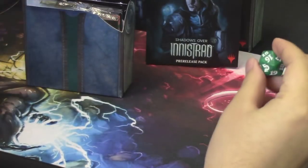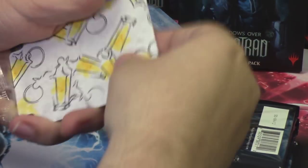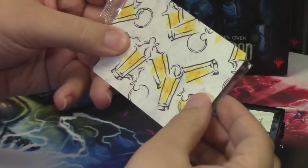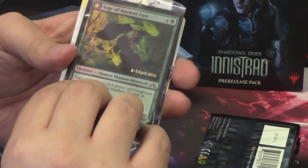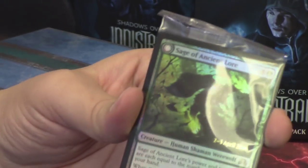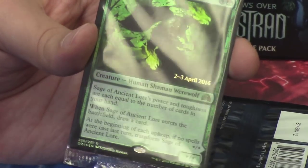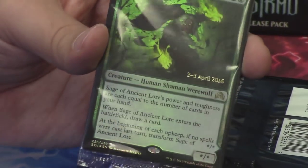We have another green D20 spin-down life counter — we got that last time as well. We have the weird separator with what Amy and Formy were calling lanterns; I still think they look like pacifiers and salt shakers. Our promo foil is a rare flip card, the Sage of Ancient Lore — it's a human shaman werewolf. I like this flip card. There are a couple of werewolf flip cards that I really enjoy the art on, and this is definitely one of them.